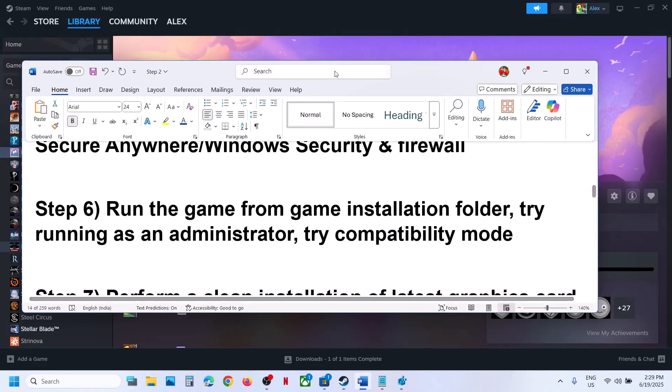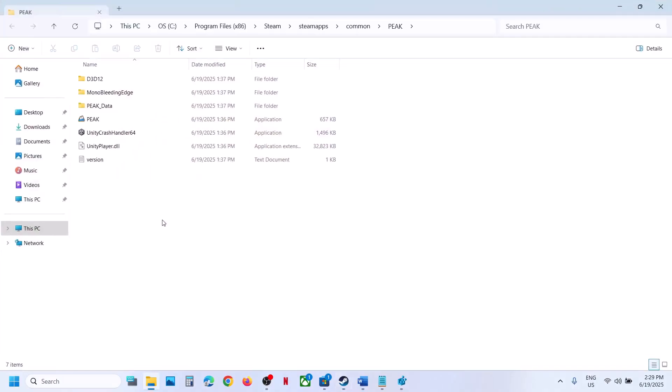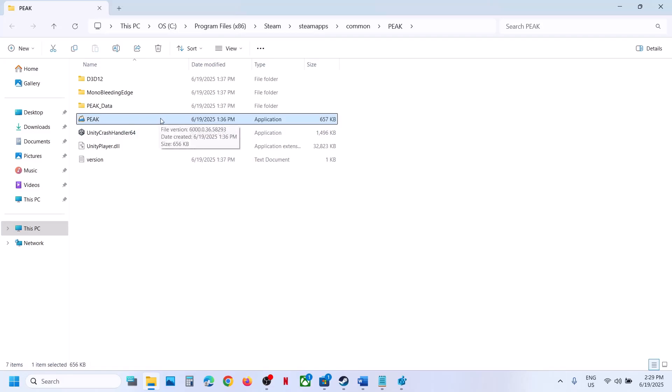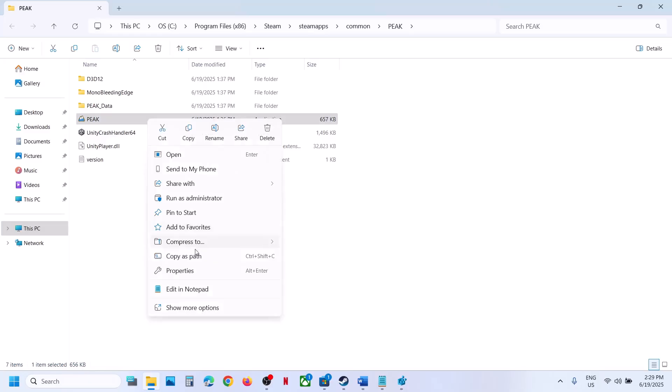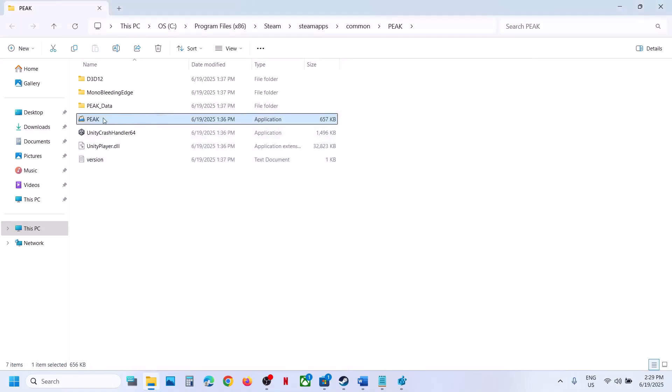If still not working, run the game from the game installation folder. Right-click the game, select Manage, click 'Browse local files' — this takes you to the game installation folder. Double-click to launch the game from there and check. If that does not work, right-click the game, select Properties, go to the Compatibility tab, and check 'Run this program as an administrator.' Hit Apply, click OK, then double-click to launch the game from there and check.